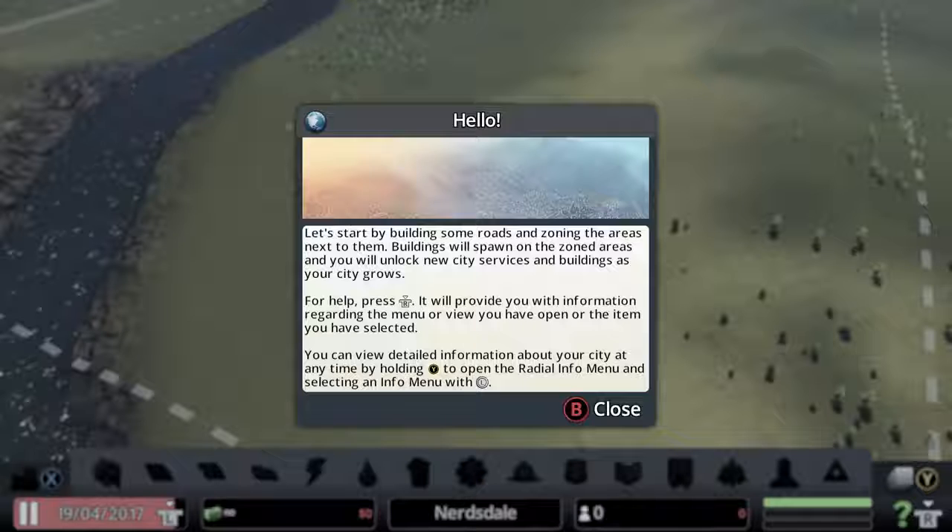Let's start by building some roads and zoning the areas next to them. Buildings will spawn on the zoned areas, and you will unlock new city services and buildings as your city grows. For help, press the right stick — it will provide you with information regarding the menu or view that you have open or the item you have selected. You can view detailed information about your city at any time by holding Y to open the radial info menu and selecting an info menu with the left stick.